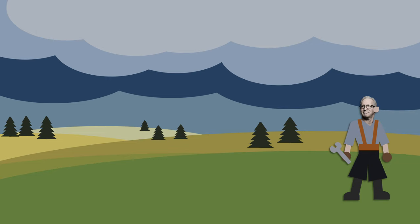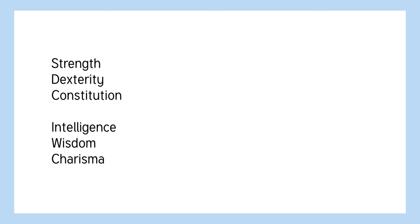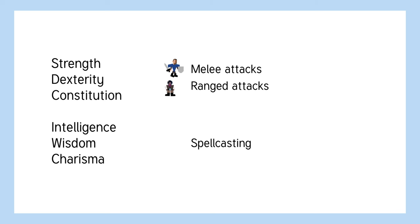But there are a lot of classes that don't use magic, so what is the point of an inventor? In Pathfinder, there are six attributes which represent the fundamental abilities of your character. Three represent physical abilities, while three represent mental abilities. Each of these attributes influences your effectiveness in certain areas. Your physical attributes help with melee and ranged attacks, so martial characters will tend to excel at them, whereas mental attributes help with spellcasting, so spellcasters like clerics, wizards, and bards will excel at them.